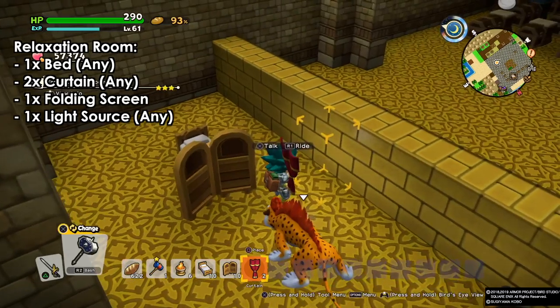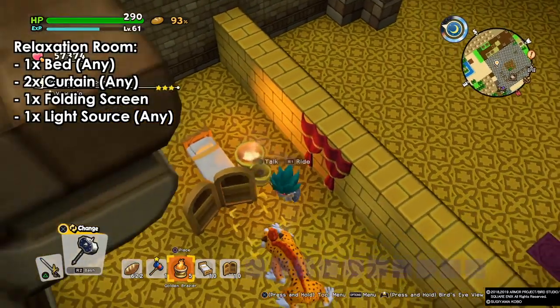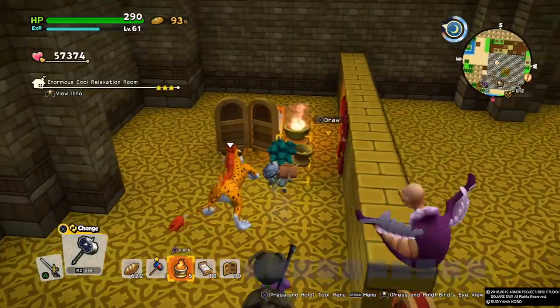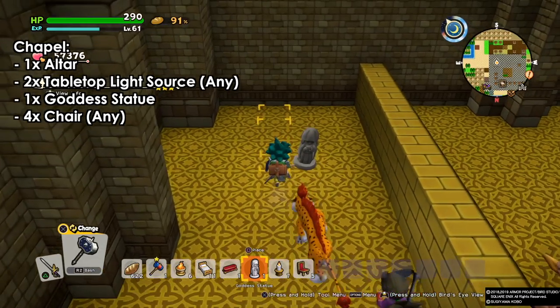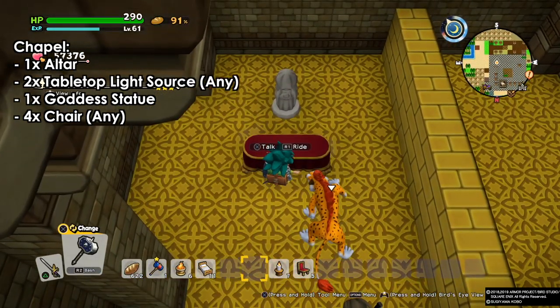Next we have the relaxation room. This is a room you may have already built on the Crumble Dune island. We need a bed — it can be anything — one folding screen, two curtains which can be anything, and one light source which can be anything as well.